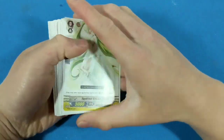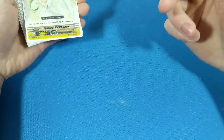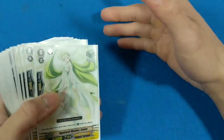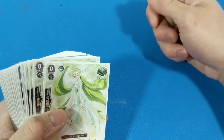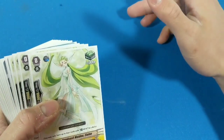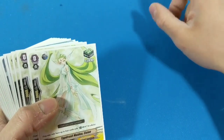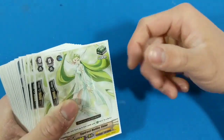Now we're going to talk about triggers. Triggers only activate when you Drive Check and when you Damage Check. Drive Checks only happen when your Vanguard attacks — you draw the top card of your deck and then you get whatever the trigger effect is. Same thing with Damage Checking: if you get hit, you take the top card of your deck, put it into the Damage Zone, and if it's a trigger, you get the effect.